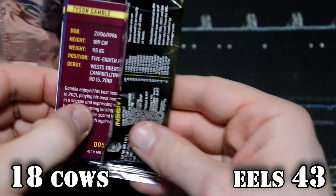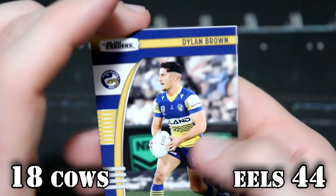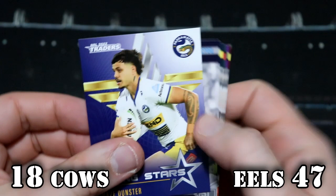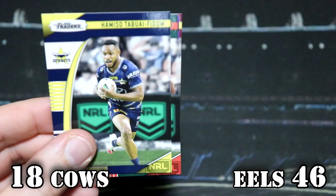This is the Eels pack. I've got Tyson — Eels — Dylan Brown, that is one point, so you are back on 44. And it's Hayes Dunster again — we got you Hayes earlier — that is three points, so that's 47 for the Eels. Kevin Proctor, Titans. Cowboys — Hammer has come and taken a point off, so you've gone back to 46 for the Eels.